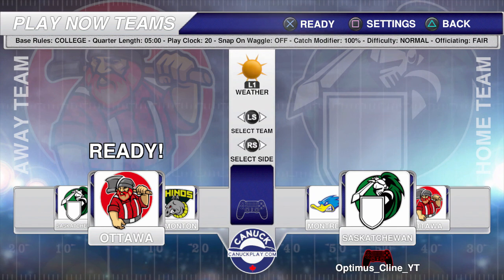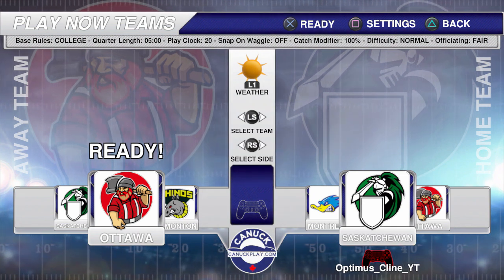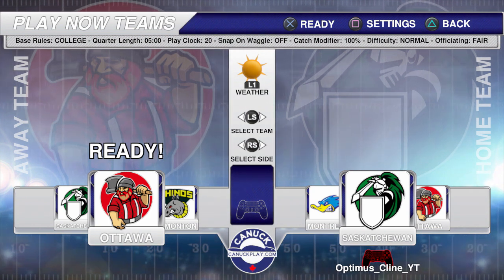First I would like to say that I do like this team selection screen. It is very easy to maneuver around. You've got your settings — just click square and you can adjust those to your liking.